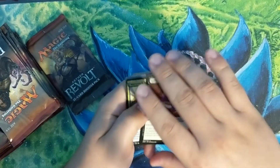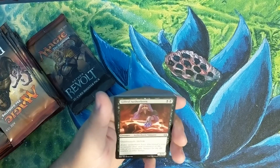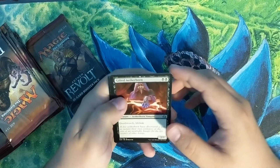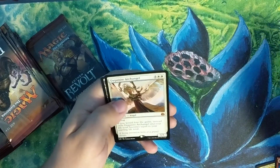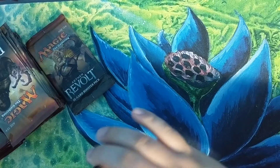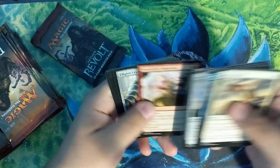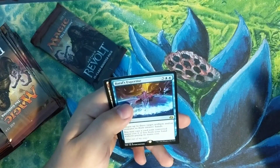I would do some Kaladesh masterpiece hunting but the boxes are going up in price — they're about $180 Canadian right now, and I can get an Iconic Masters box for about that price, so it's not quite worth it to me. Gifted Aetherborn, Maverick Thopterist, Reckless Racer, and an Exquisite Archangel mythic — that is so sweet. I mentioned I was going to do an angels deck, so there you go. Gonti's Machinations, Maverick Thopterist, Barricade Breaker, and Brawler's Expertise.